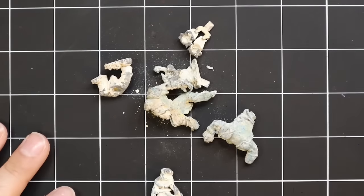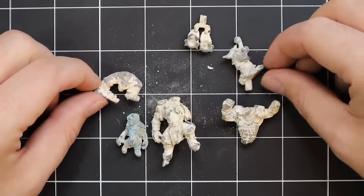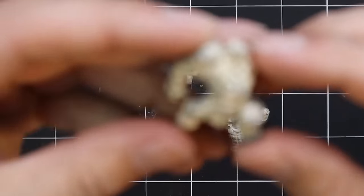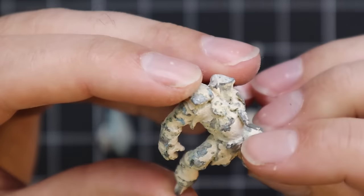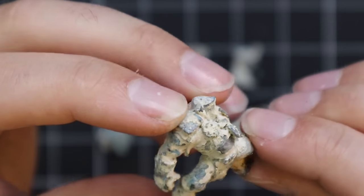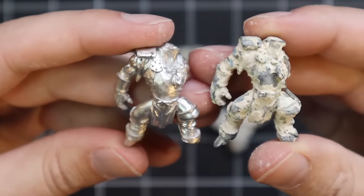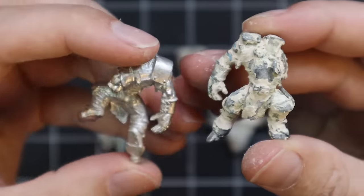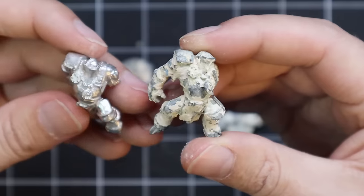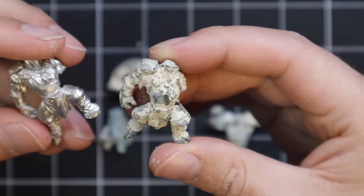This is the absolute state the miniature started in. I believe someone did leave it in a cup filled with stripping agent, and obviously all the stripping agent evaporated and all the gunk that was left was sitting in that cup for, I think, years. This is unfortunately the state I got my hands on it. I do have one pristine piece from another copy that was never sprayed, which gives me an example of what this part should look like versus what it currently looks like — the difference is quite staggering.